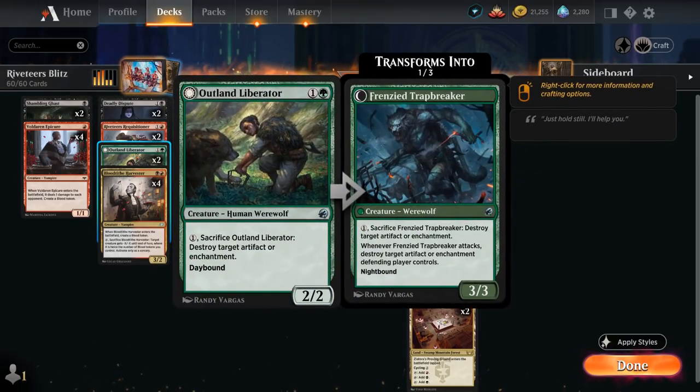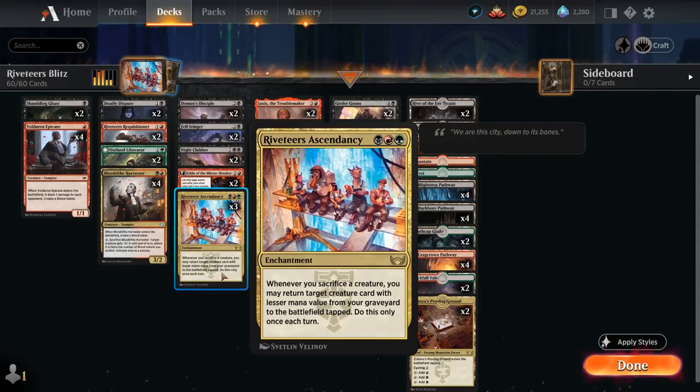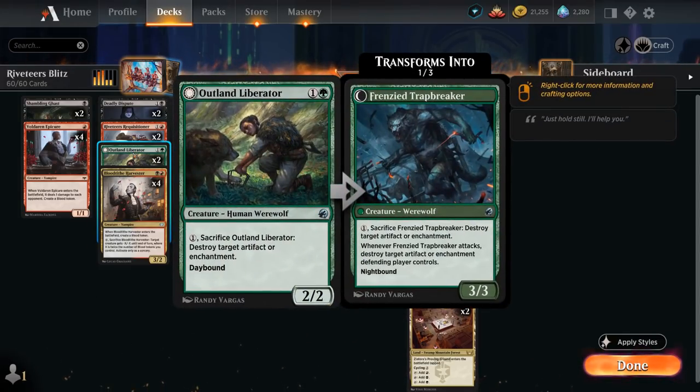I have two copies of Outland Liberator. One of the advantages of playing green in our red-black sacrifice deck is that we can now deal with artifacts and enchantments more easily, and it's another great card to synergize with Ascendancy, also allowing us to get back our one drops and something we can also activate in the opponent's turn.